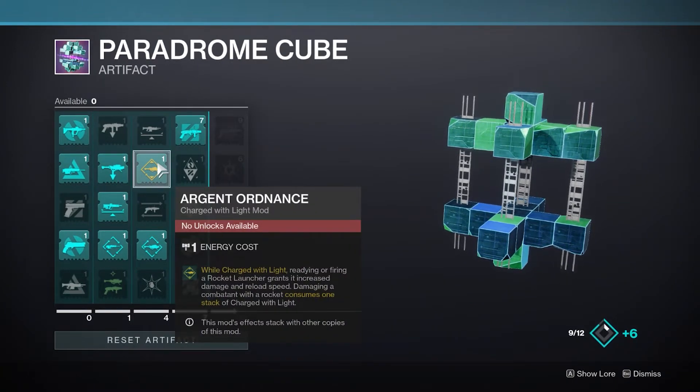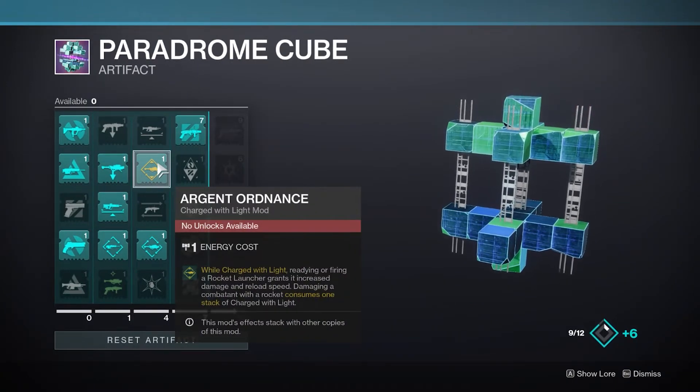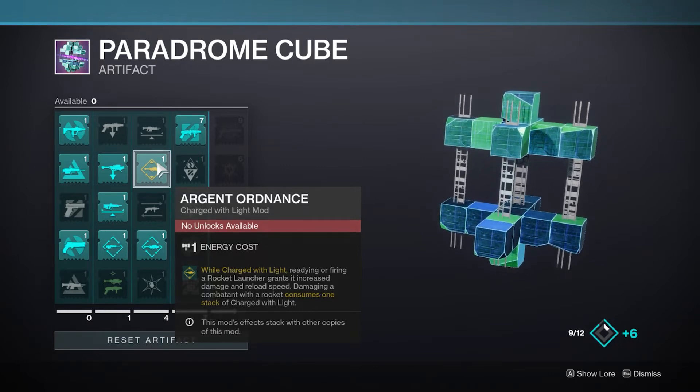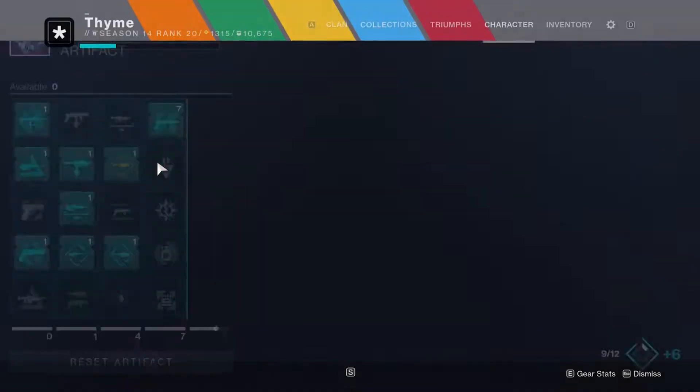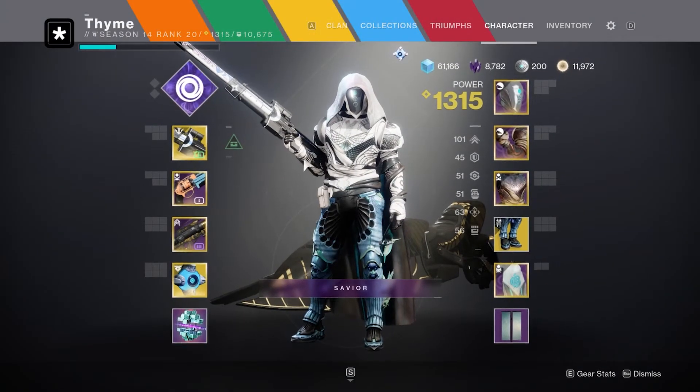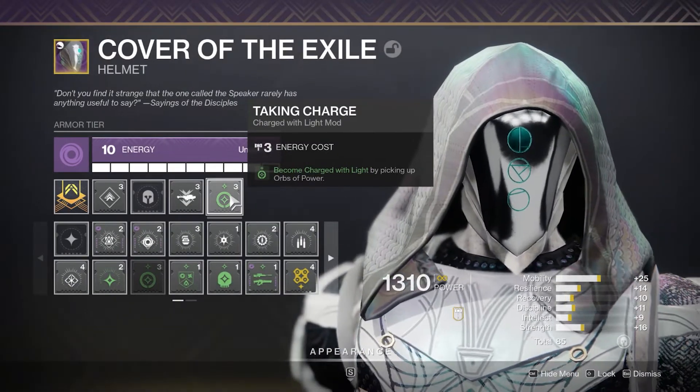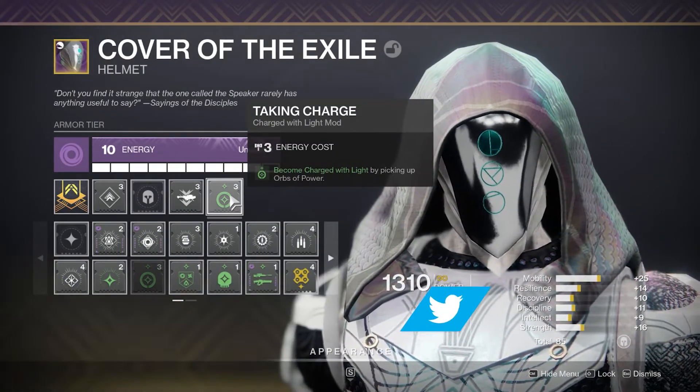This season in the artifact we've got a new mod that increases damage and reload speed of a rocket launcher while you're Charged with Light. This actually stacks depending on how many of these mods you have on different armor pieces. So we need to work out how to actually get Charged with Light in the first place.